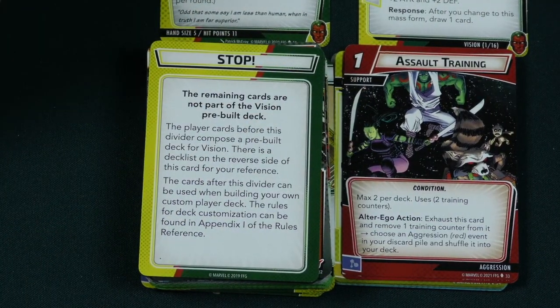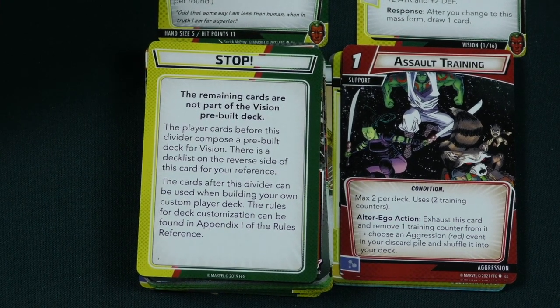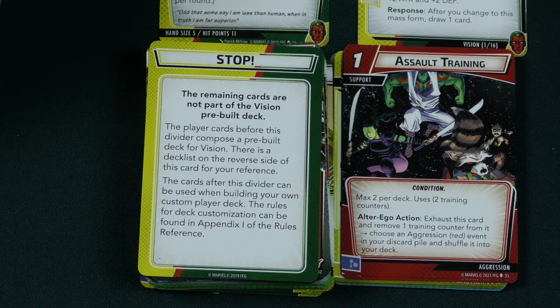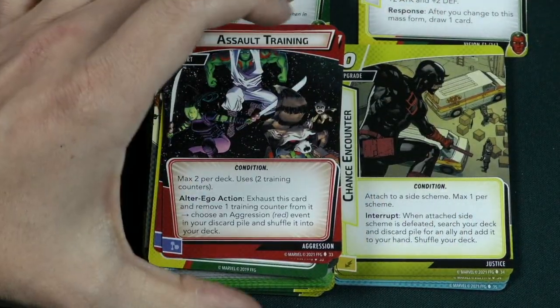There's Assault Training as a support card. Exhaust this and remove one training counter from it, then choose an aggression card — a red event — from your discard pile and shuffle it into your deck. You can do that twice, so you can get some of those aggression cards back.